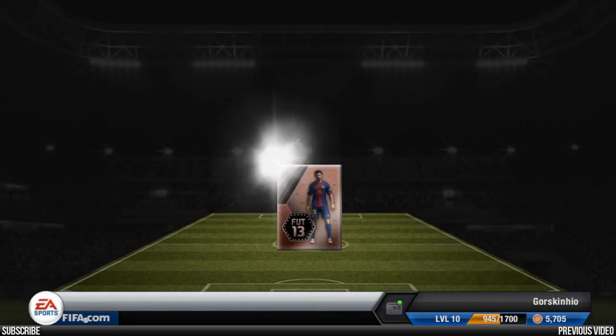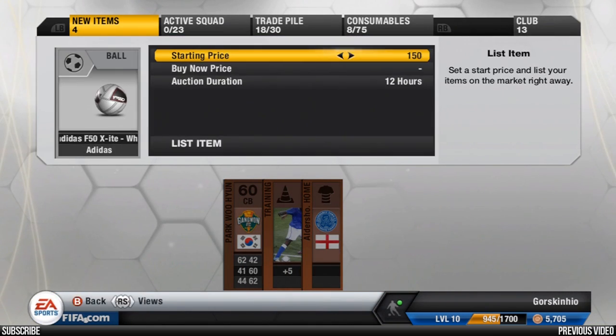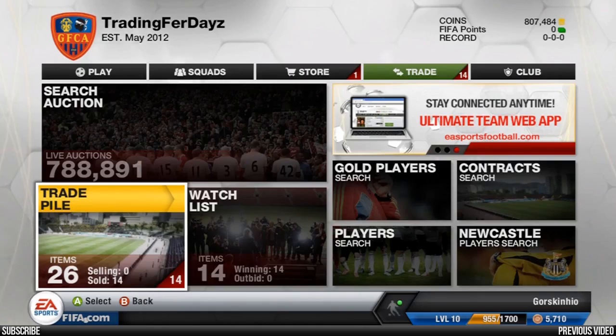Another daily gift — this time a mini bronze pack. We really didn't get anything useful; we got a bull, so I did list that for 200 coins overnight. The rest I literally just sell for 24 coins.